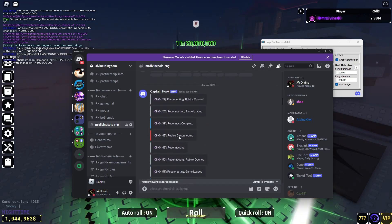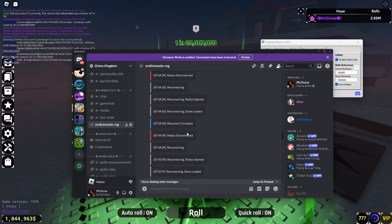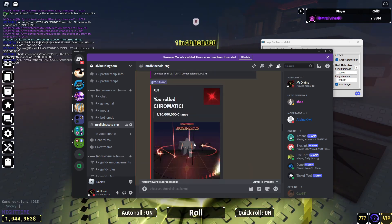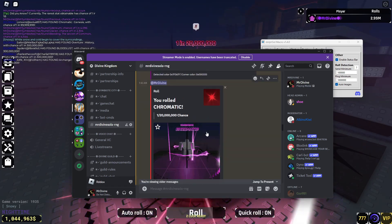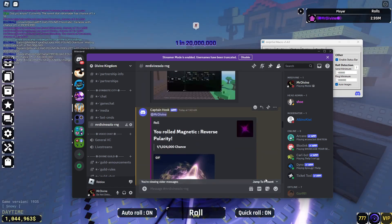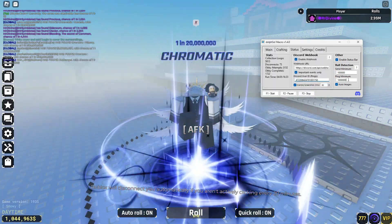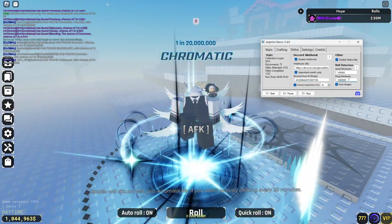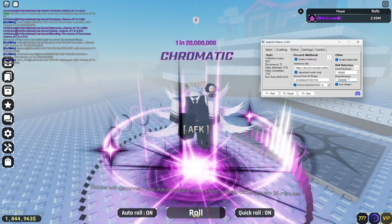I disconnected because I forgot to renew my private server link into the macro — I'll show you how to use that. But yeah, it tells you what you got. Last night I got a macro roll and it disconnected, luckily just in time.